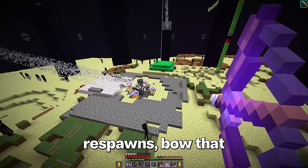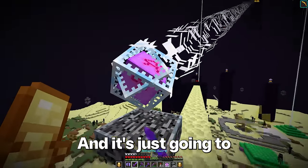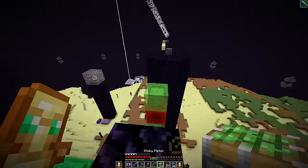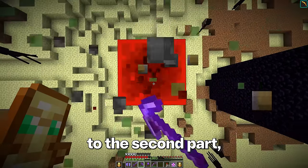Before the dragon respawns, bow that — and boom. We got the first crystal. If I punch it, it will never explode and it's just going to stay there forever. I would now like to get three more of these. That is everything I wanted from the dragon, so I guess we can move on to the second part: removing all of the obsidian.